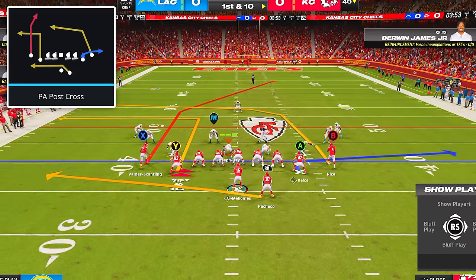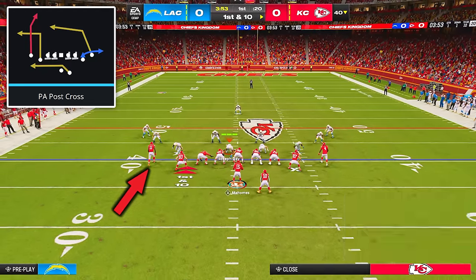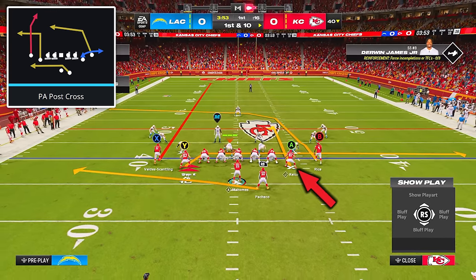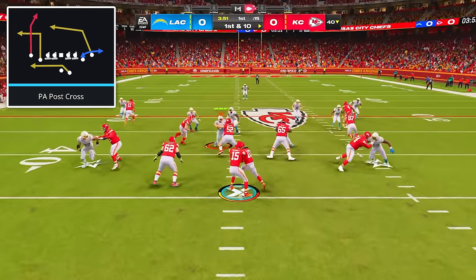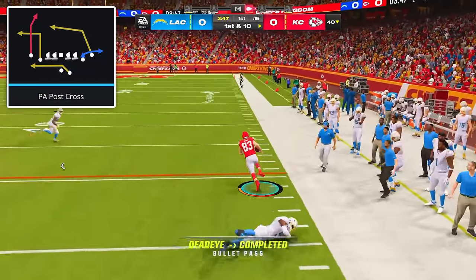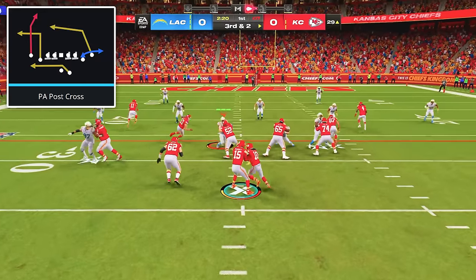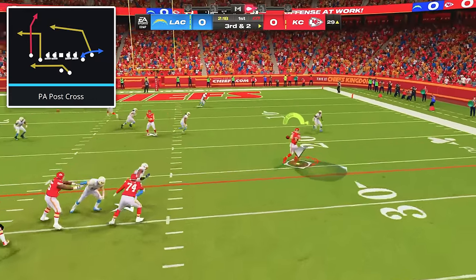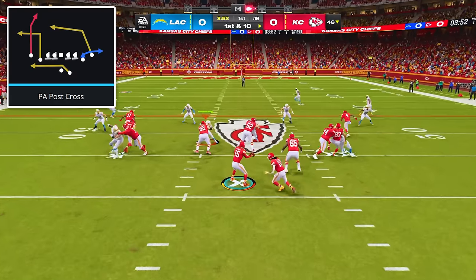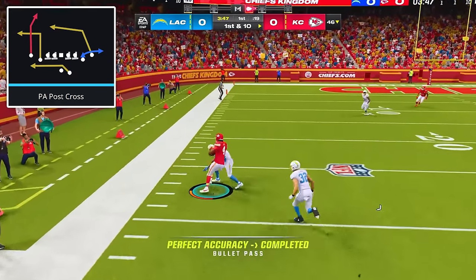Against both man and zone coverage, come out in the play PA Post Cross. The adjustments are to put your short side outside receiver on a streak, put your short side tight end on a drag, and put your wide side tight end on a curl. Against man coverage, you can hit the tight end on the drag if your opponent doesn't user it, or hit your outside receiver on the crosser, which will completely cook his defender. Against zone coverage, we can still hit the tight end on the drag if it's open, or check down to the running back in the flat, but we ideally want to hit the outside receiver on the crosser, which will get into the open space cleared out by the streak.